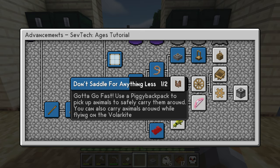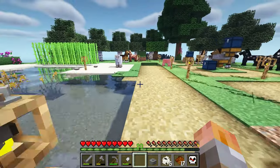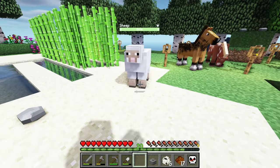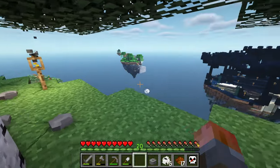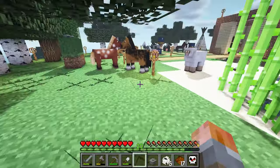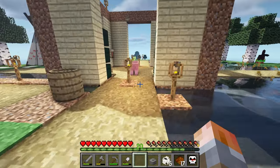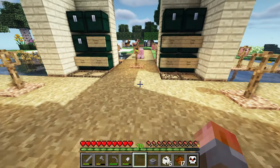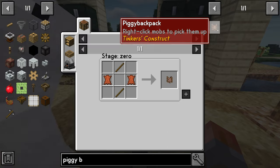We do want this piggy backpack. You can pick up animals to safely carry them around. If you have an animal like a sheep, you can already pick it up with shift right click, but with the piggy backpack you can pick up all kinds of things. Cows are probably the first one you're going to want. You're going to bring back a breeding pair because we need to turn them into buffaloes with the totemic mod, so you need to go and find them and bring them back. The piggy backpack also works while you're gliding.